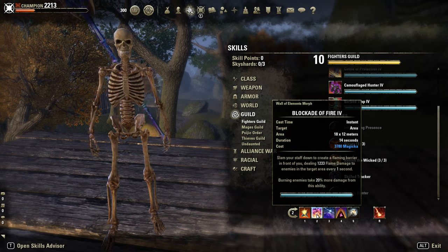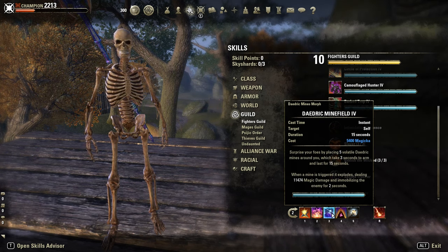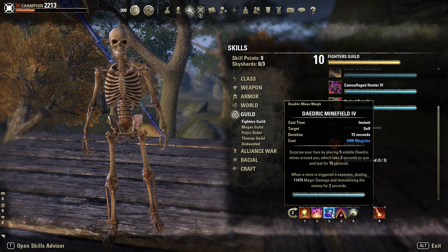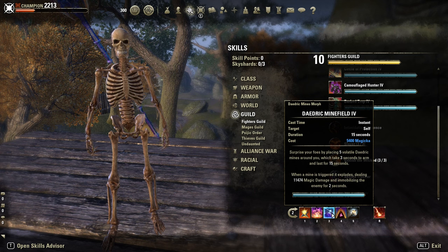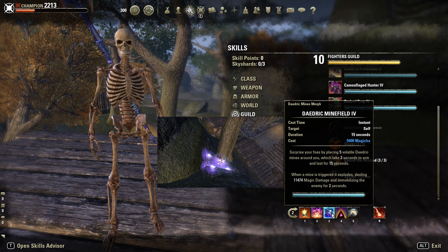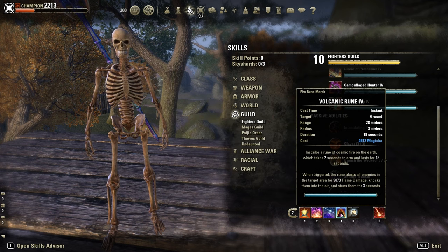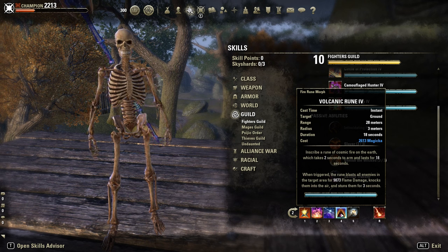Blockade of Fire — the longer morph. Dead with Minefield, our main damage ability. It did 7-8k in Battlegrounds with no CP. Each mine — mostly you will hit 2-3 mines. But in close, really close and tight gaps like here, you can basically hit 5 mines.